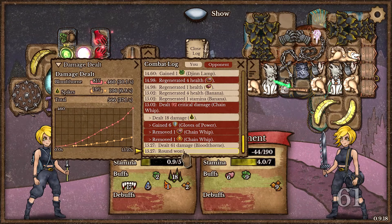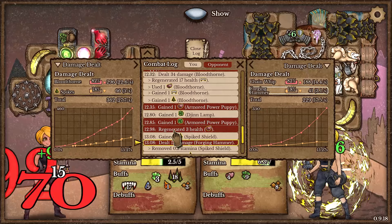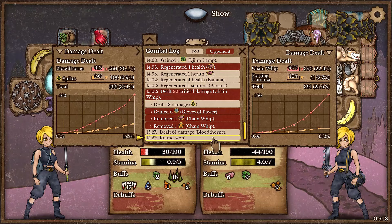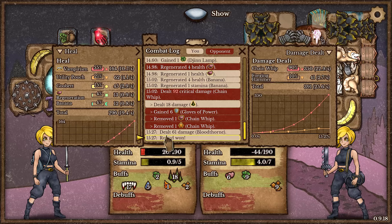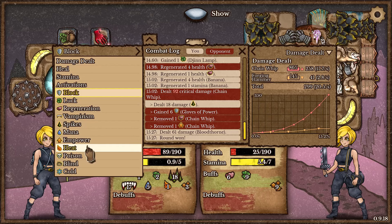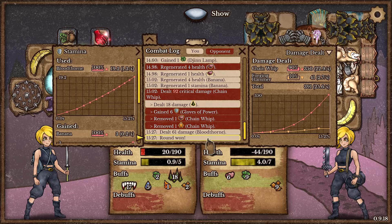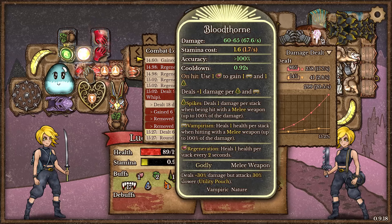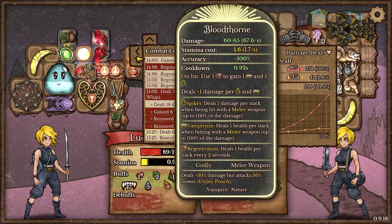Let's do a quick DPS check after 15 seconds - we managed to deal 37 DPS, which is not too bad. After 10 seconds we're dealing about 20 DPS, so it did take us a while to ramp up. Our healing is actually not too bad. We have no blocks so there's no point checking that. Checking Stamina with two Badger Runes - after 15 seconds of ramping it's 1.3, even with the Vampire Gloves, which is kind of absurd. The decrease to attack speed from the Utility Pouch has played a big factor.